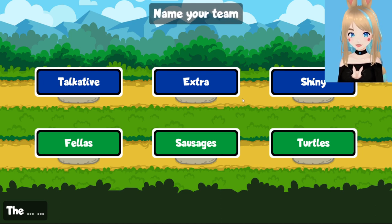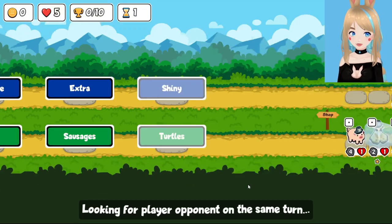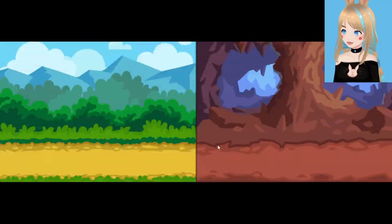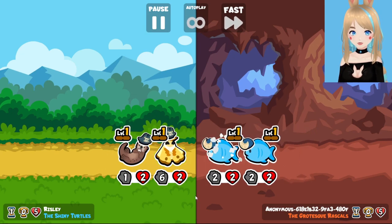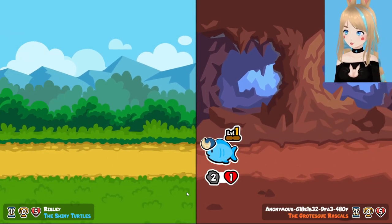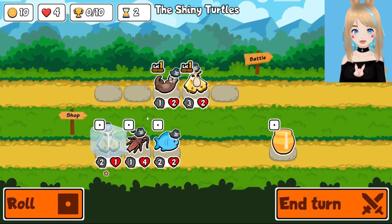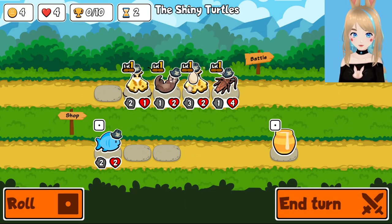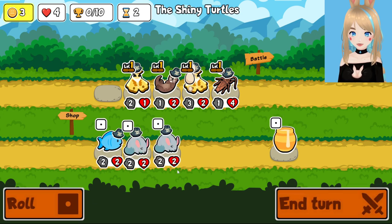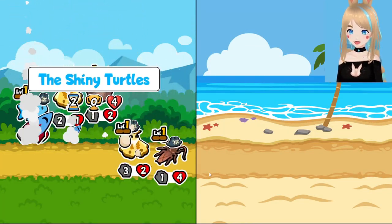Shiny turtles, extra sausages, or talkative fellas — we can be some shiny turtles. We are well waxed, we are well cared for, we go to the salon almost daily. That definitely ended up exactly how I thought it might have. Otter is not strong enough to win exactly. A cockroach was a moth, though — that has some potential. So does a fish, even though we totally spun past his brother because I didn't really care about him until I thought we needed it.